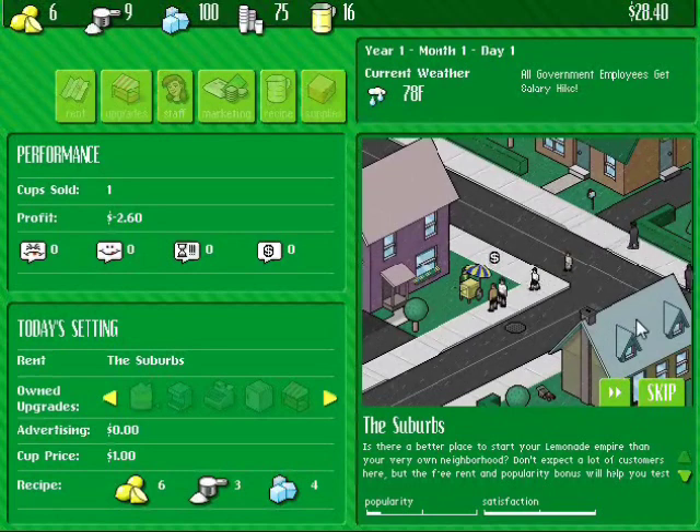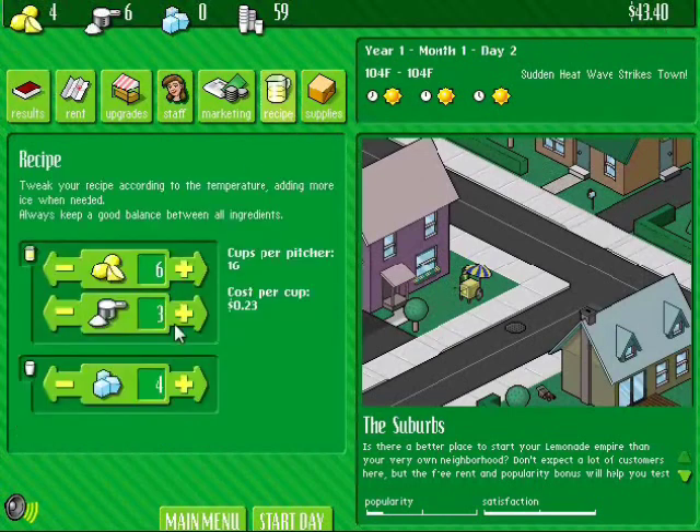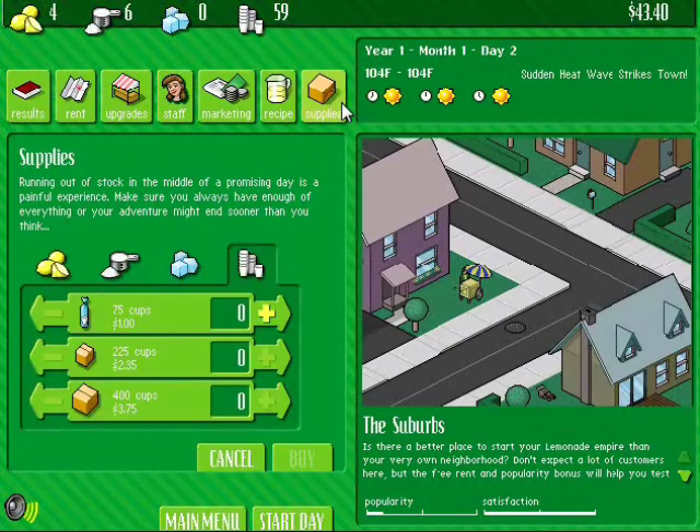And now this would take about maybe a couple minutes, but we're going to speed through it. And we have a line forming. I don't know why people are out — it's 89 degrees, it's pretty hot, but it's also raining. So I'm not sure why people are out. We earned $8.19 and we earned $3.40, so that's our total profit right there.